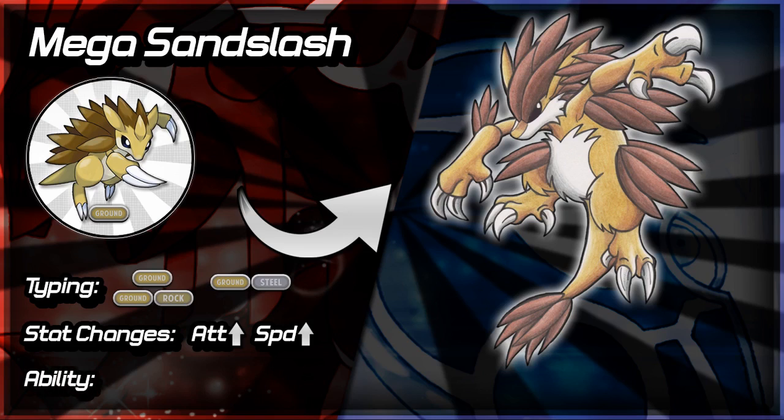Ability-wise for Mega Sandslash, the only one I really focused on was Sand Stream, which seems a bit weird but it's a possibility. With Sand Stream you get your Special Defense boost as a Ground-type, and you're immune to it, while most other types on the field aren't going to be immune to it. Sand Stream would be a pretty darned good ability. It could also have Sand Force or Sand Veil — Sand Veil would give it higher evasion, making it potentially OP. But Sand Stream seems the most likely one to me.